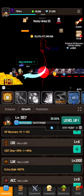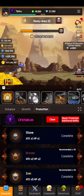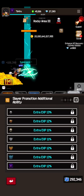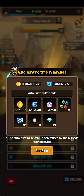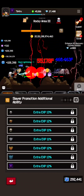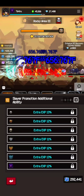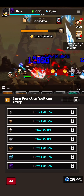I missed out on a lot of gold for upgrades. The second mistake is under Promotion, then Slayer Promotion Additional Ability — I didn't roll Experience at all, so I have way less AFK rewards. I mostly play AFK, or auto-hunting. I've been playing for like five months and I don't leave my device on, so I'm at level 557. I'd probably be at least level 700 if I had done Experience on that tab.